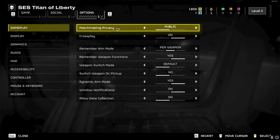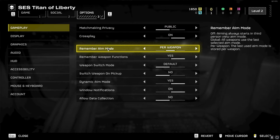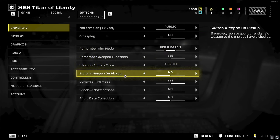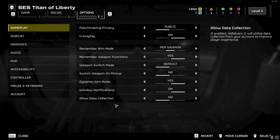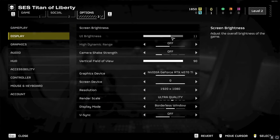I have matchmaking privacy on public, crossplay is on so I can play with other people. Remember aim mode is per weapon, remember weapon functions is yes, weapon switch mode is default. Switch weapon on pickup is no — you don't want that on because then whenever you pick up a weapon you may not want it'll automatically switch to it. Dynamic aim mode is on, window notifications is on, and allowed data collection I have turned off.